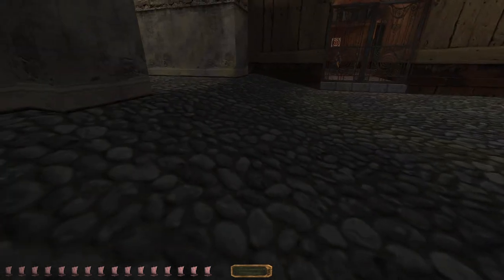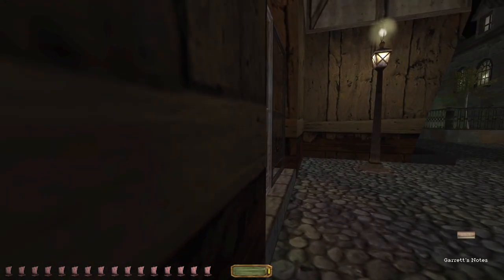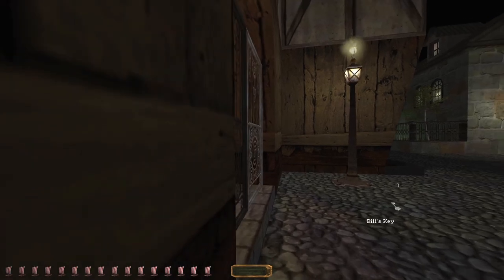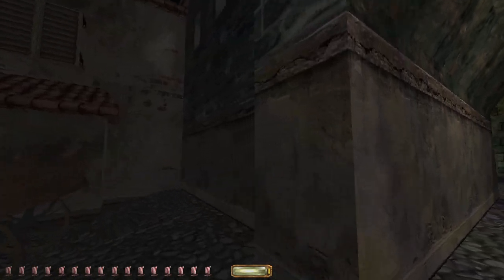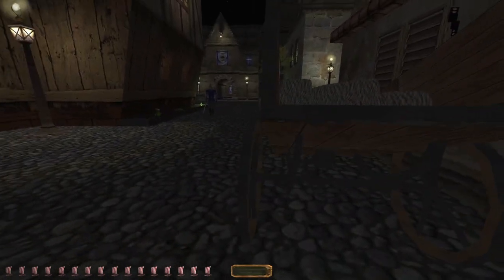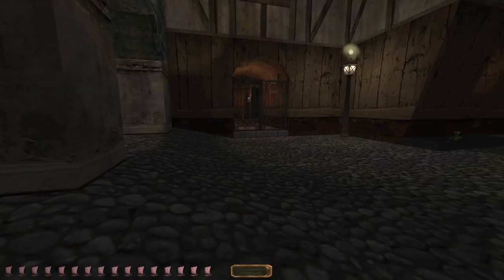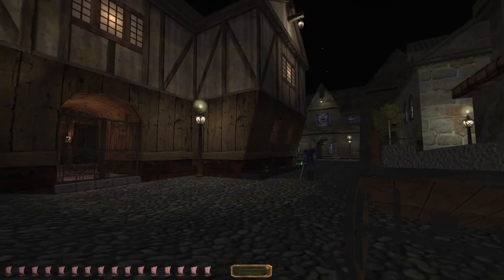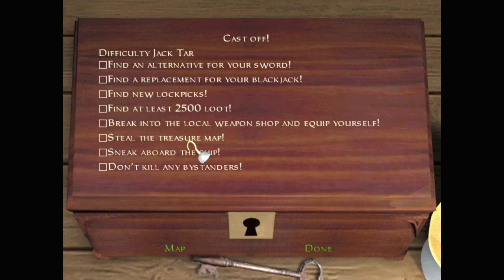Gate open? No, but does Bill's key open it? It does not. I thought I saw something. So who would have lockpicks for me then? Maybe I should try going north. My objective just says find a replacement sword, blackjack, and lockpicks. Bring to the local weapon shop is afterwards. It seemed to me a natural place to begin. Well, let's try heading towards this bookshop.